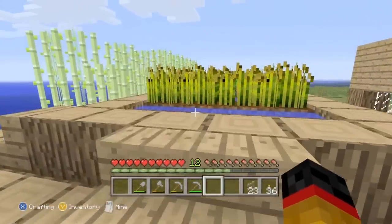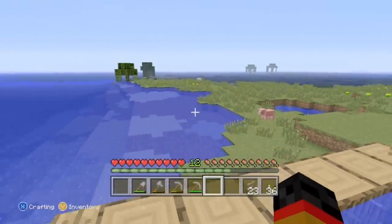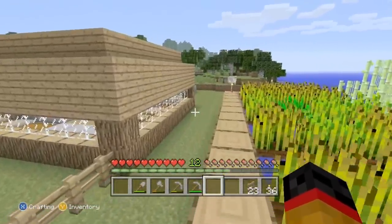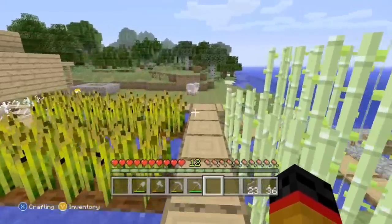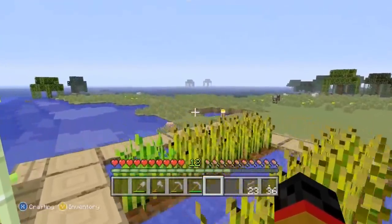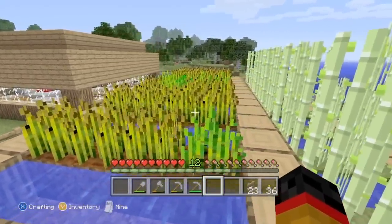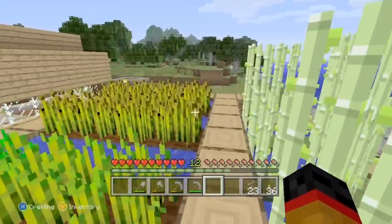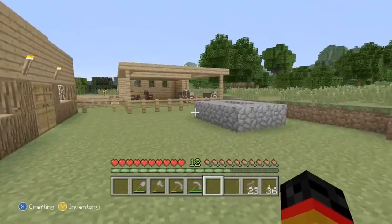When I looked online it was on IGN's top five and it said this was the seed that Syndicate uses apparently - or used, I'm not sure. But it looked pretty awesome so I thought why not give it a try. I found this nice little open area with tons of grass, literally took it all out, got all this wheat and started my wheat farm, then went out adventuring for a bit.